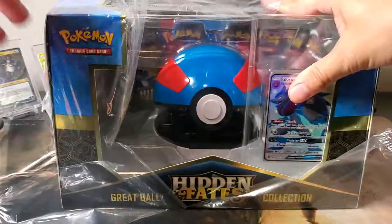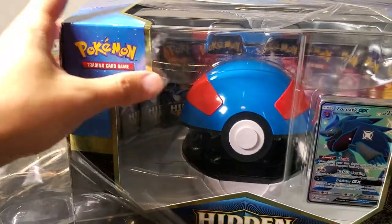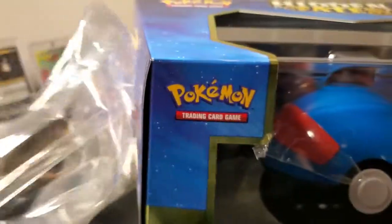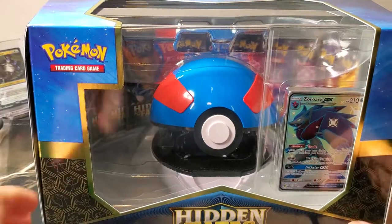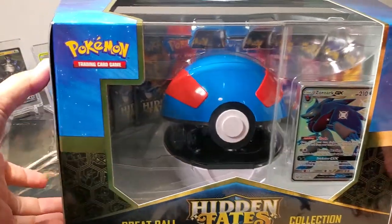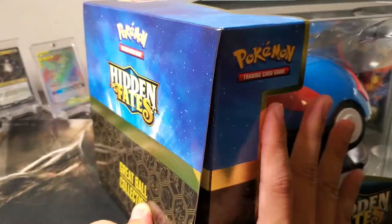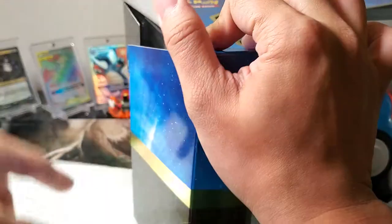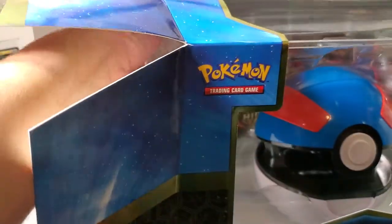I have my Shiny Charizard in the background. A couple weeks back I bought a Hidden Fates Great Ball and Ultra Ball Collection. On Reddit I read that they were getting the Shiny Charizard in the Ultra Ball Collection, so I was planning to get that one, but then my wife wanted to get the Great Ball Collection. So that day we got both, and I pulled the Charizard in the Great Ball Collection and not the Ultra Ball — I had duds in the Ultra Ball Collection.